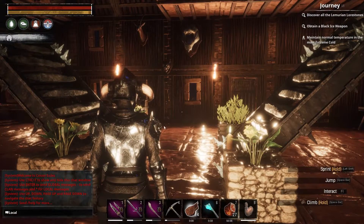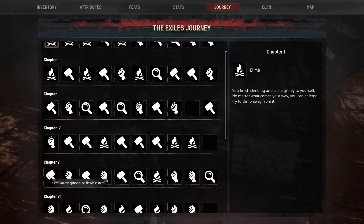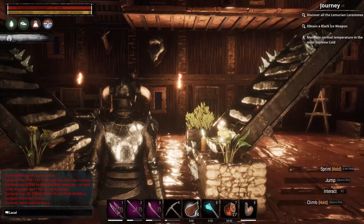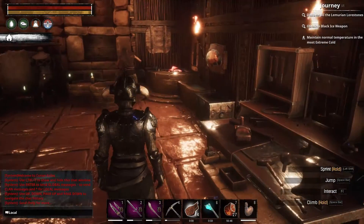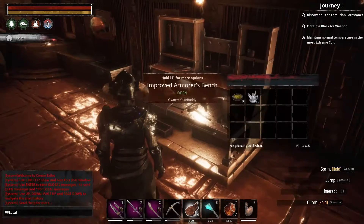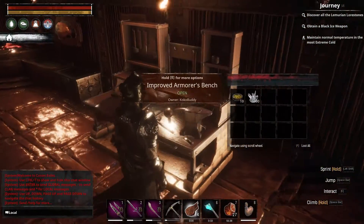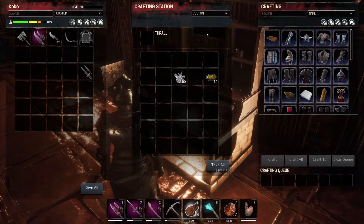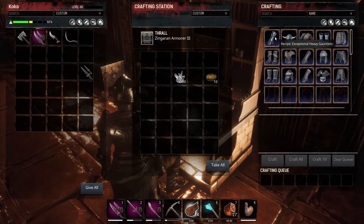First I wanted to talk about a journey step called Craft an Exceptional or Flawless Item. Now this might be something veterans already know, but for new players this might be not so obvious. So what do you need? You need an armorers bench, a blacksmith bench, or a carpenters bench. And then you click on it — without a thrall, you can't do anything special. But if you put a thrall in there, there's going to be special recipes.